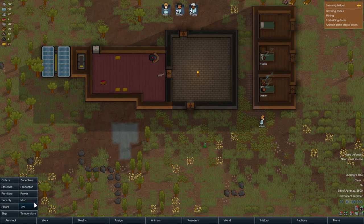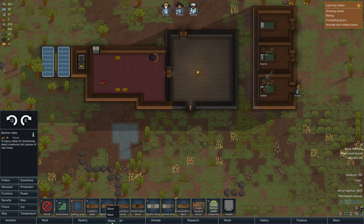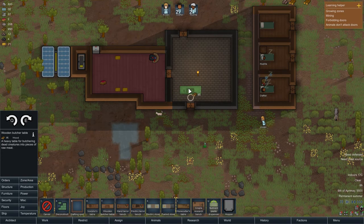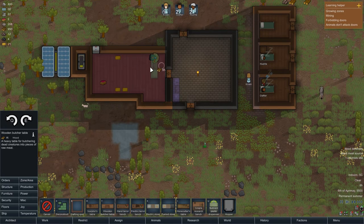Anyway, let's go to Production. We need the butcher table — I'll go with wood because that's what we have most of. Q and E to rotate it, and I'll place it right about here, because it's right next to the refrigerator.